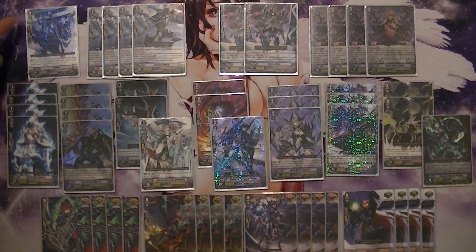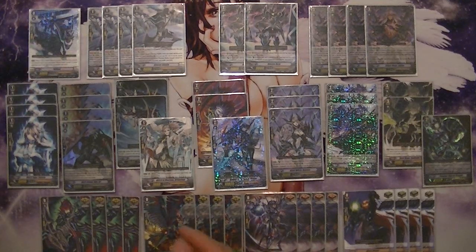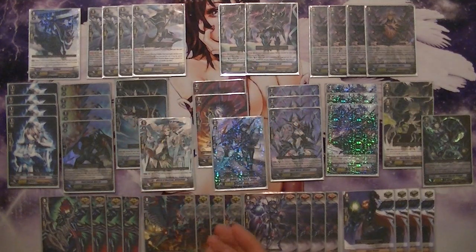Starting off, your starting Vanguard is going to be Full Bow — not many options there. He's a ride chain, so you ride Javelin over him and you get to immediately search your deck for a Blaster Dark and put it into your hand. As most people know, that secures your grade two and gets you a plus one in card advantage.